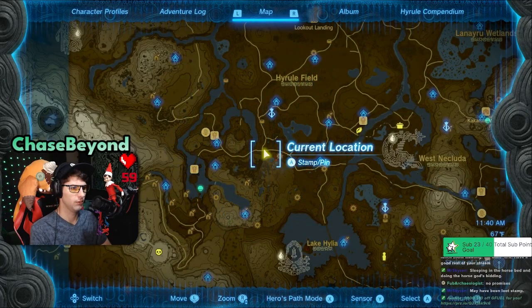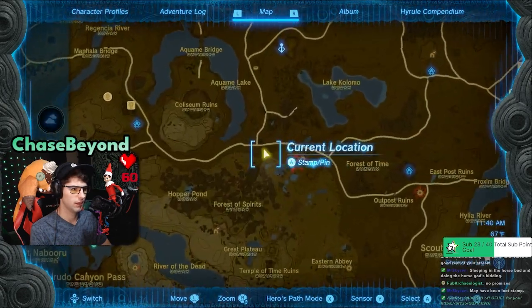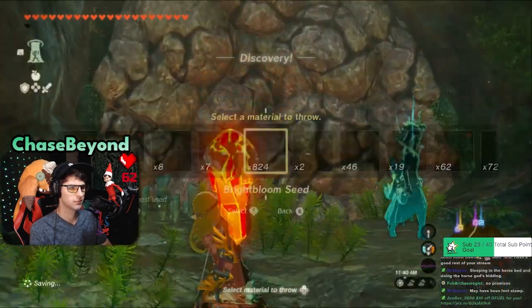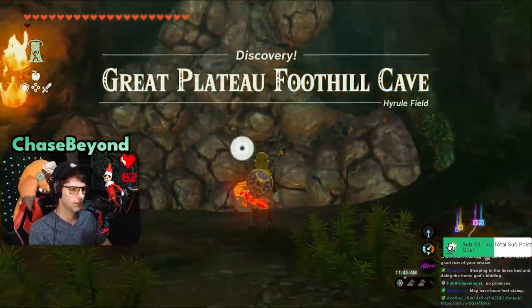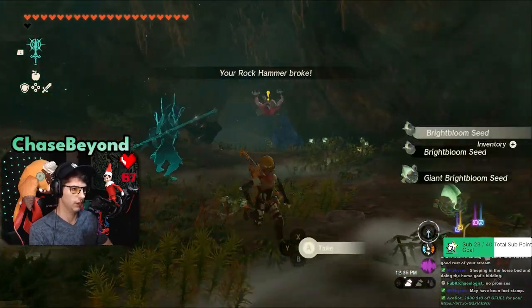All right, so where are we? We are right here on the north side. That should probably line right up — north side of Great Plateau. Yeah, that'll take us there. Great Plateau Foothill Cave. All right, now we're in it.